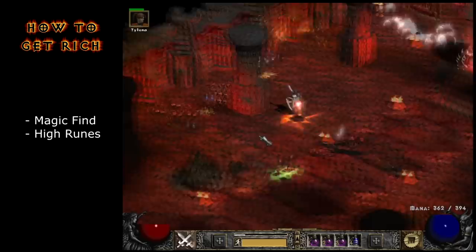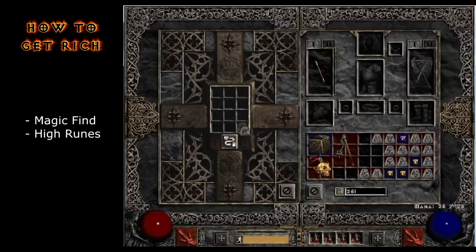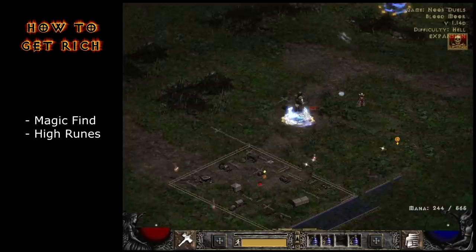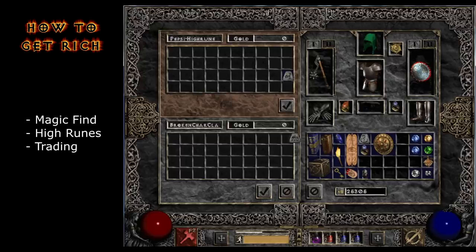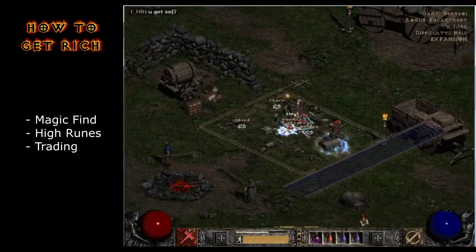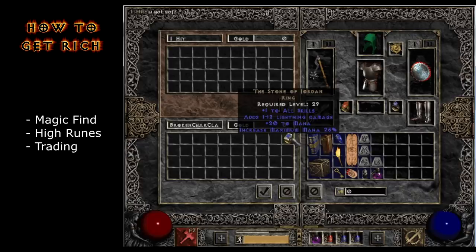Why do people like runes so much? Each rune adds a particular stat when you put it into a socketed item, and if you put certain runes in a specific order you get those stats plus a bunch of extra bonuses — this is called a runeword. Some runewords roll the dice on their stats; for instance Heart of the Oak can have 30 to 40 resistance when you make it. A perfect 40 is worth way more than the runes used to make it because people in this game are obsessed with perfect gear. Making runewords and trading them can be a great way to get a lot of value. There's a website dedicated to the Diablo 2 trading market where a lot of trades go down — just browsing it can help you get a feel for the value of things. It rhymes with D2J ESPY.